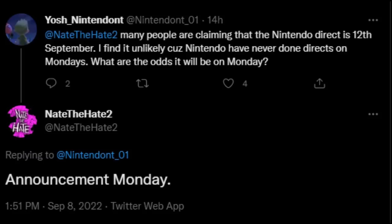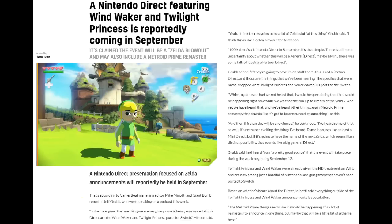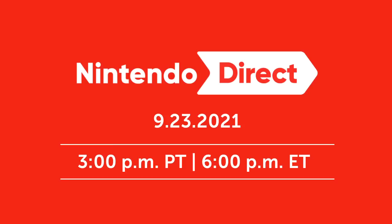Jeff Grubb has been making some other predictions: Breath of the Wild 2 being showcased and probably getting a name, Wind Waker and Twilight Princess HD getting ported to Switch, and Metroid Prime having a remaster also on Switch. These have been rumors for a long time, but he's saying they're going to happen in this September Direct. Other people with inside information have also been suggesting there'd probably be a September Nintendo Direct. A lot of people with credibility are throwing their hat in the ring, so we'll probably get one — most likely next week.